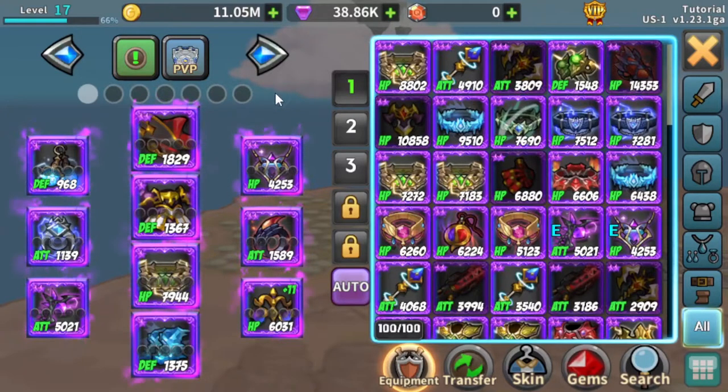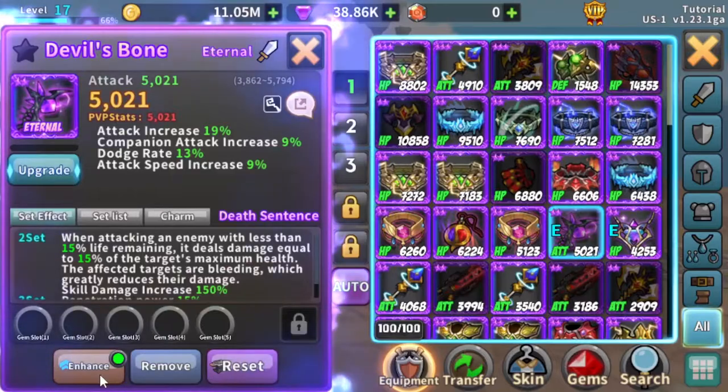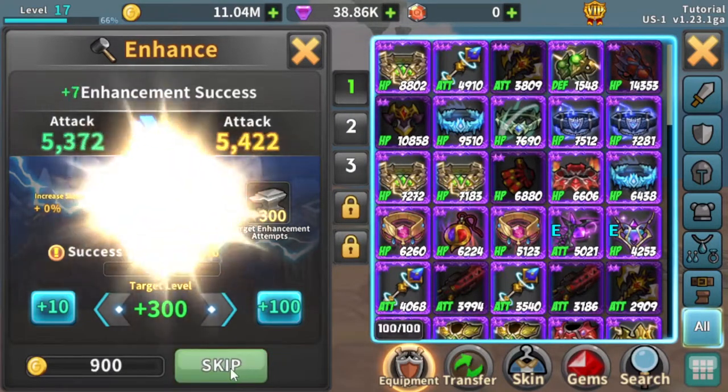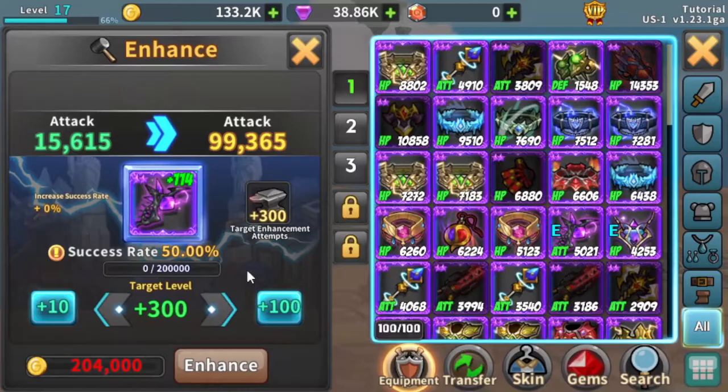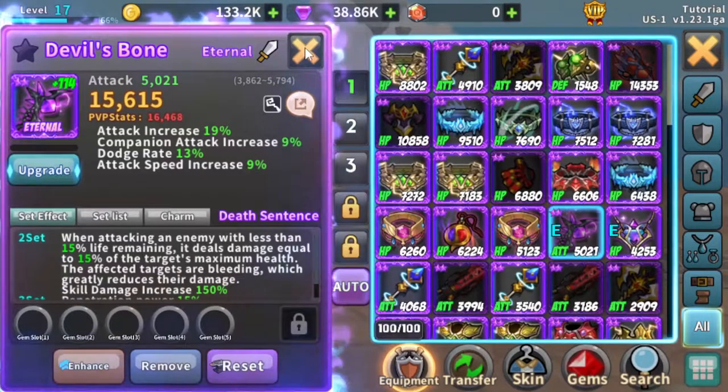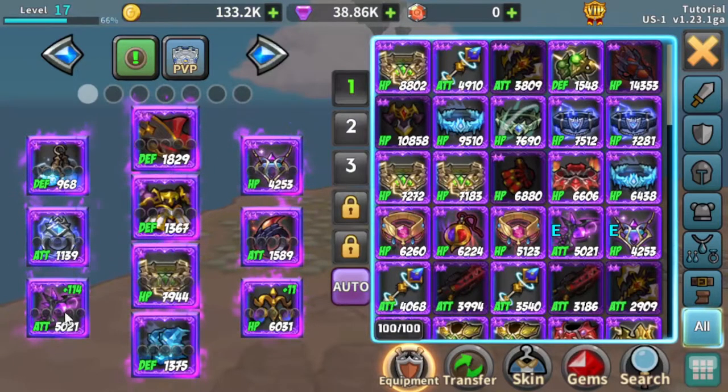Another thing I want to touch on quickly is enhancements. Enhancements increase the stat value of your gear. For example, if I were to enhance this sword, it can go from 5,000 to 15,000. Enhancements are a crucial part of increasing the stat values of all your gear. For attack, if you want to increase your attack, you want to level up your weapon first and then your rings, because the weapon is worth 2 times the amount as the rings.